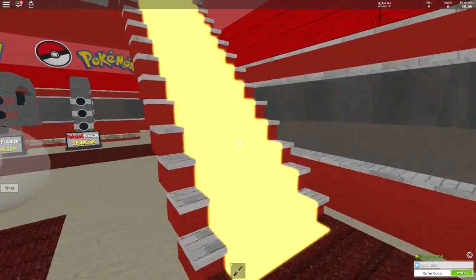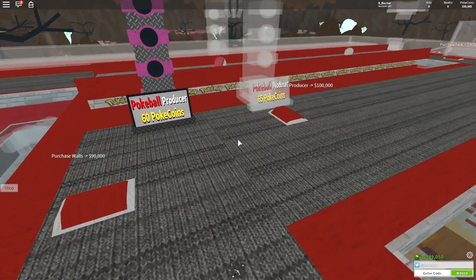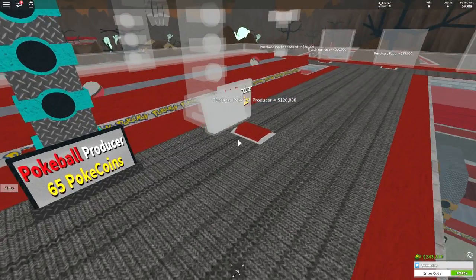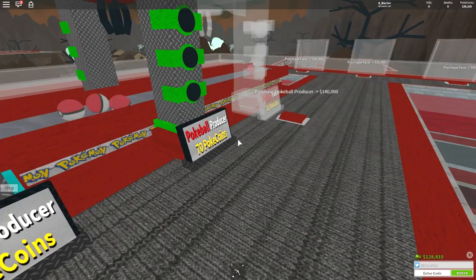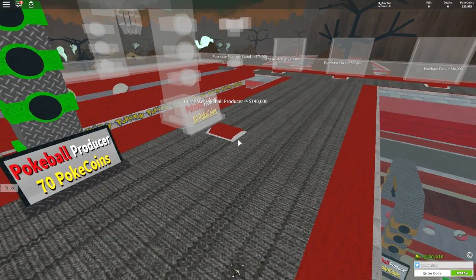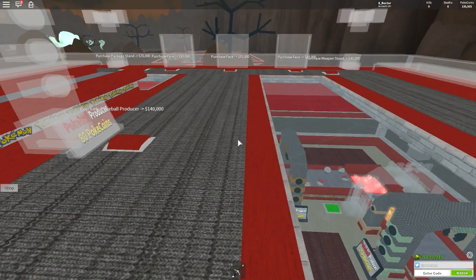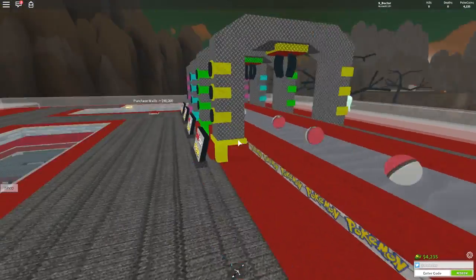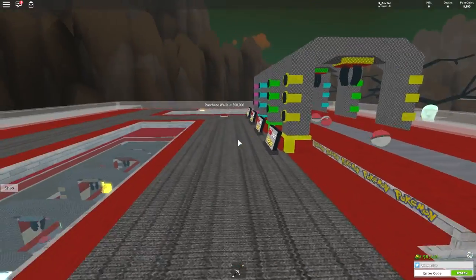I've been waiting about 10-15 minutes and I've got 338,000. It's going very, very slowly. We're going to buy the next producer, and we can probably buy the next one as well — the more we get, the quicker the money will go up. There's a lot of balls heading down into the money pit now. That's 140,000 — but that's all of our money gone. By the looks of it, that's also all of the producers we can get.